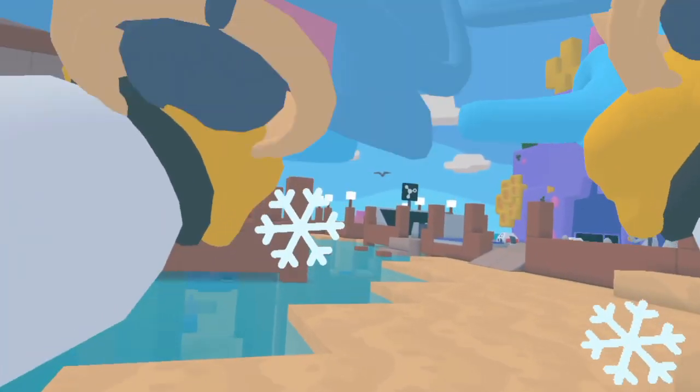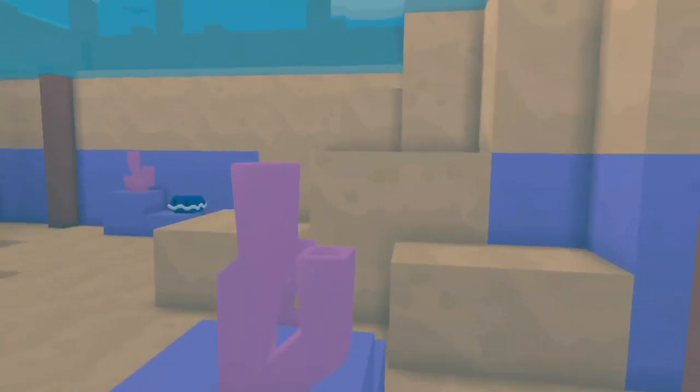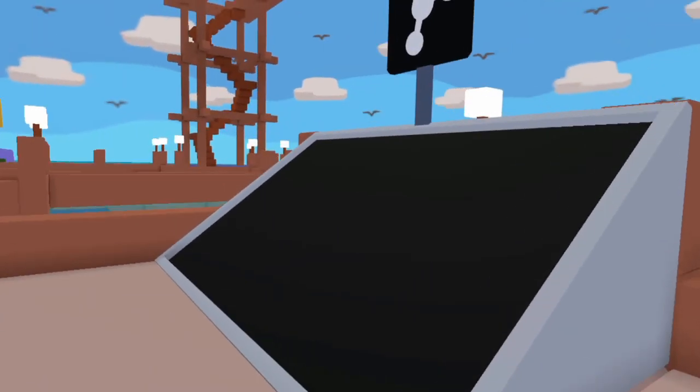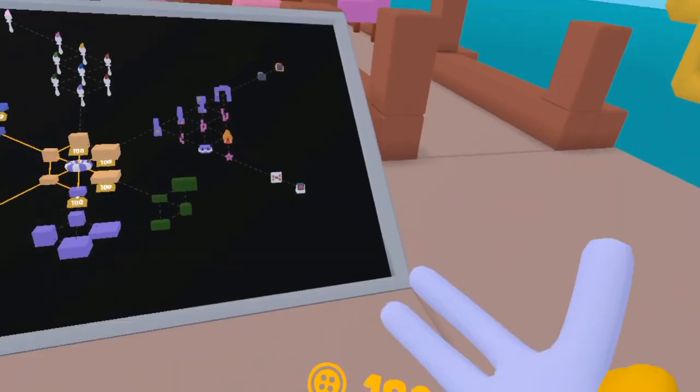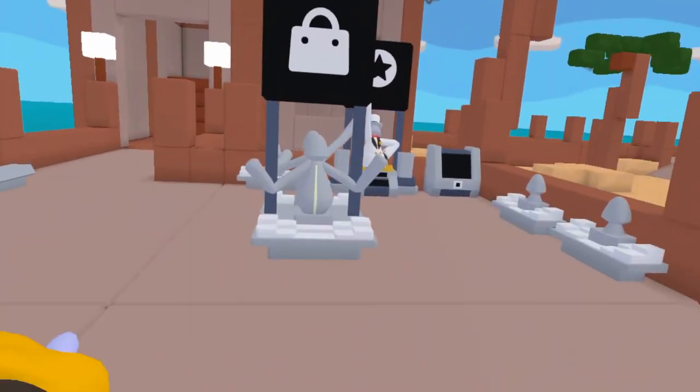I can't get the flippers via promo code, which sucks, but they basically just make you swim faster. Later today I'll actually be buying the whole tech web, so stay tuned for that video. There will also be a new bundle and new cosmetics.